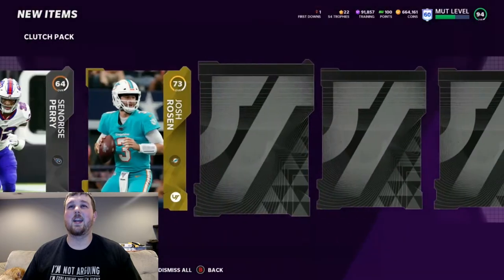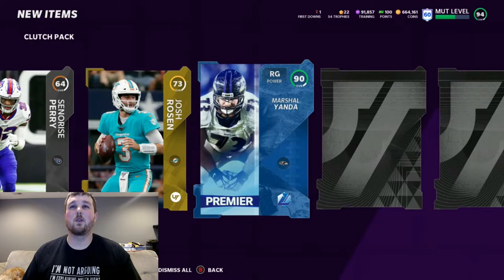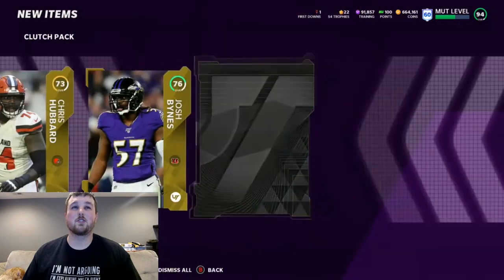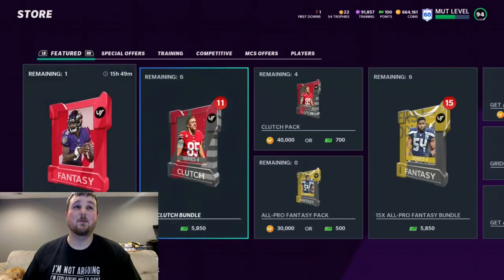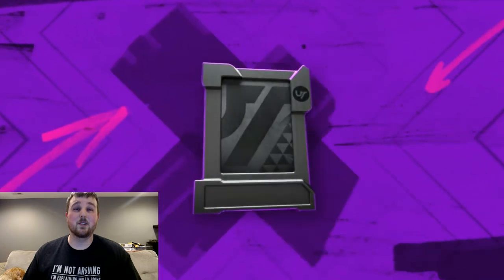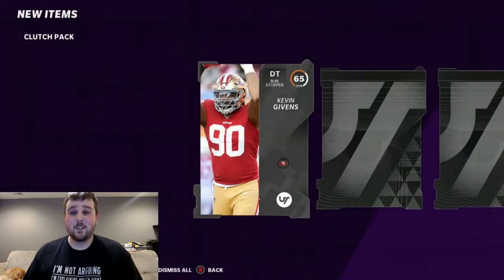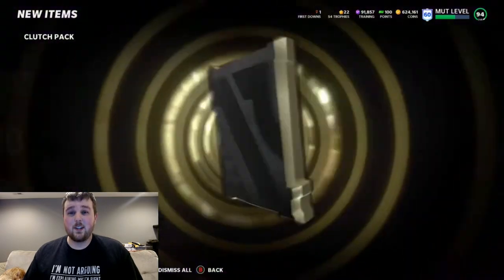Here's a Legend, probably. 90 Marshall Yanda. I mean, it's a 90 plus pull, but that's probably our only elite we're going to get out of this pack — which it is — because these Clutch packs are so bad, boys. Y'all need to make sure you're not opening these. These packs are not doing me anything.